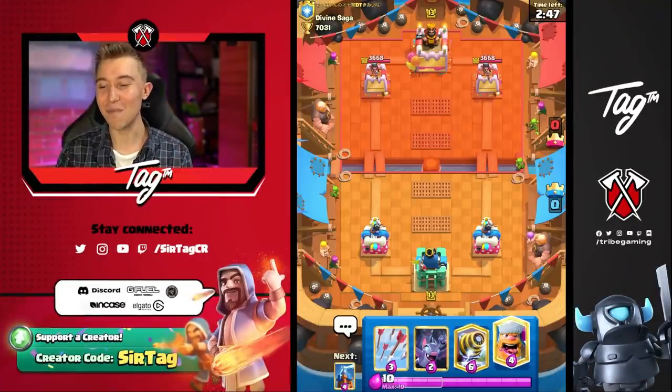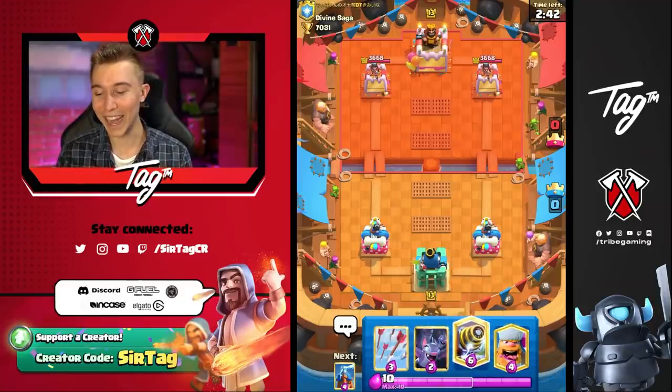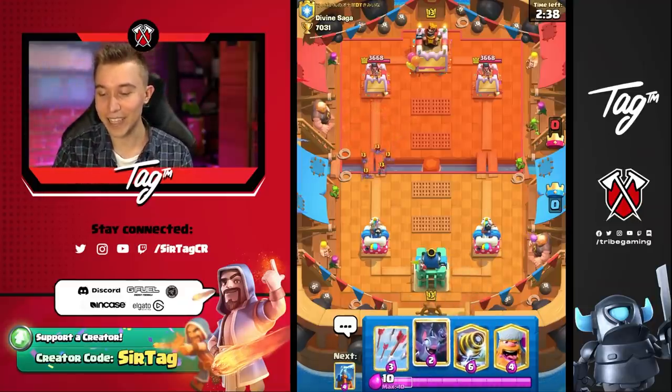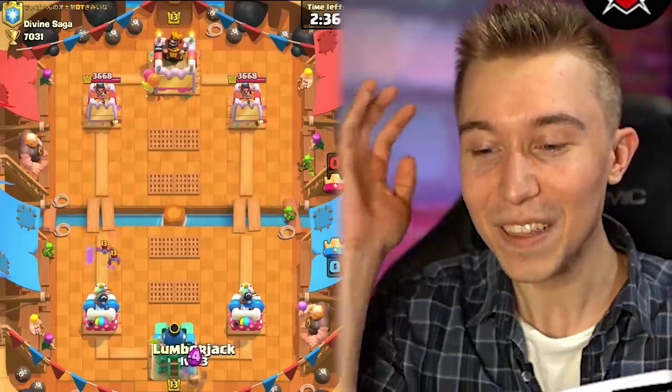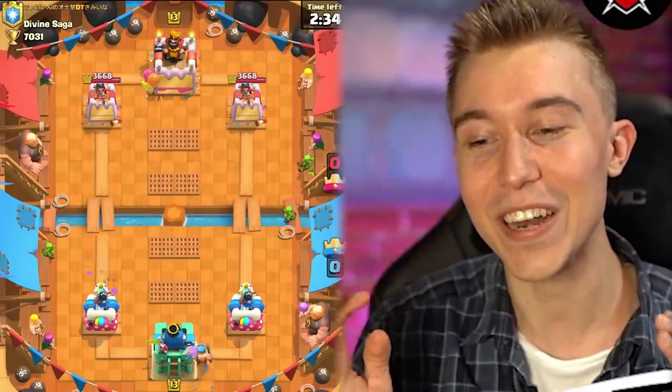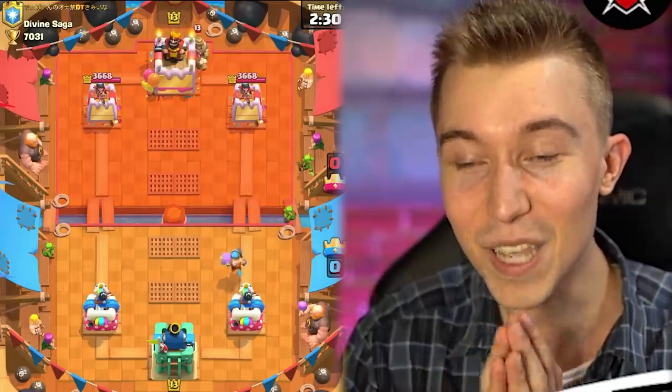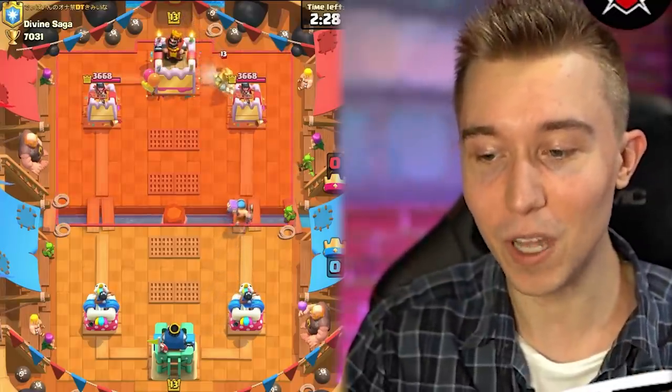Getting into this game, unfortunately this man's not cycling stuff into my Sparky. What's up with that? Are you just going to chill, wait and relax, and let me get the double? No, you're going to go for Bats. If I only had Lumberjack Balloon Freeze in my starting hand and his Bats are out of cycle, his best answer presumably — this could be phenomenal. I'm going to sacrifice my Lumberjack.